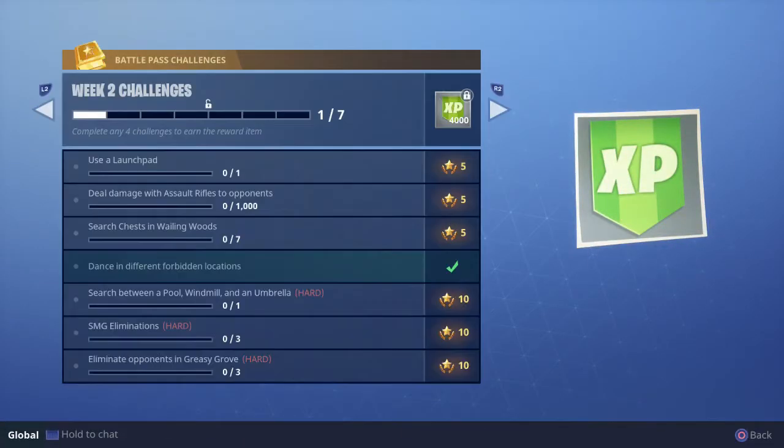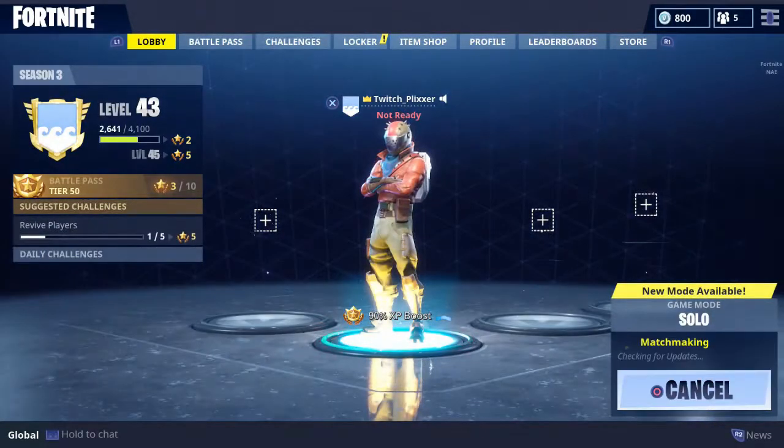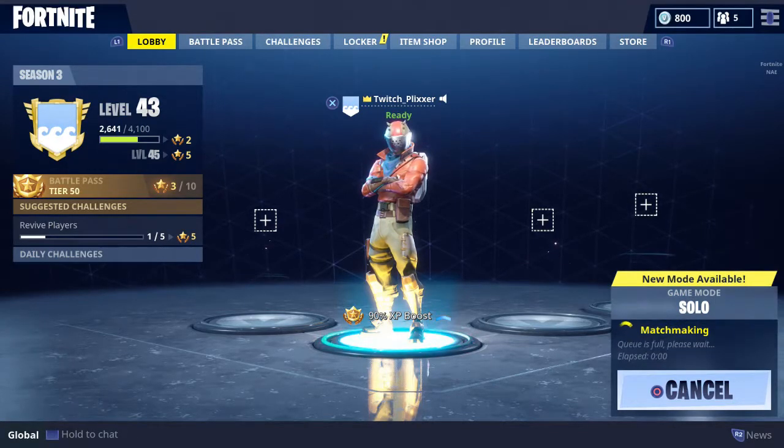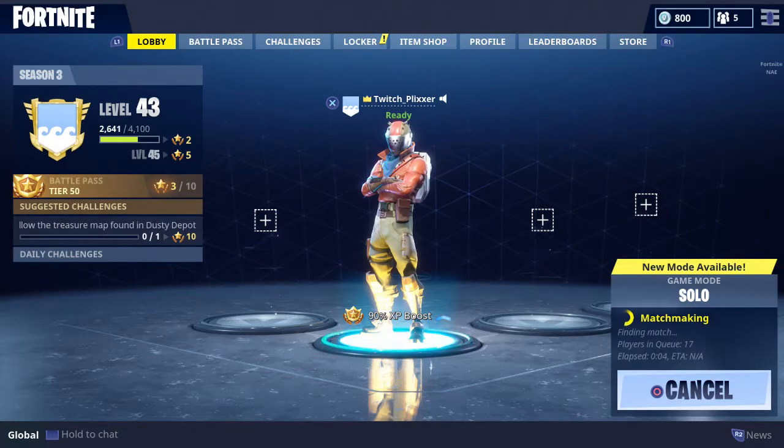What is up everybody, this is Plix, and today I'm going to be bringing you guys a video on the week 2 challenges. This one is going to be on search between a pool, windmill, and an umbrella, which basically means the pool is Loot Lake, the windmill is Anarchy Acres, and the umbrella is like the motel, very close to Anarchy, just to the east.